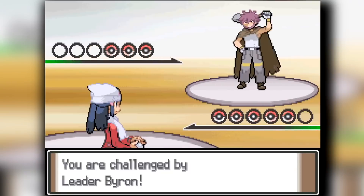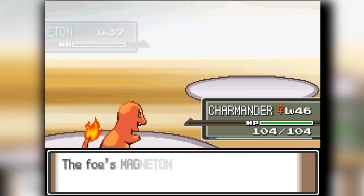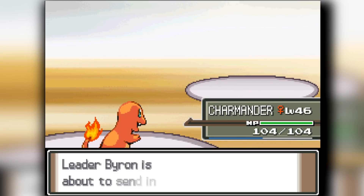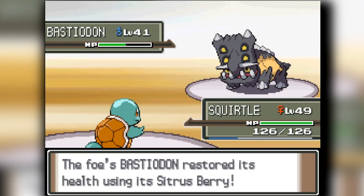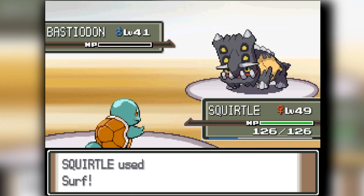I start with my Charmander against Magneton - obviously Flamethrower - and Magneton goes down very easily. Next up is Steelix. I thought I was gonna switch to Squirtle but I misclicked and didn't switch out, then Flamethrower takes down Steelix. Now Bastiodon comes out. I'm not gonna mess with Bastiodon - it has a lot of moves I don't want to deal with. So Squirtle comes out and finishes the job with Surf.